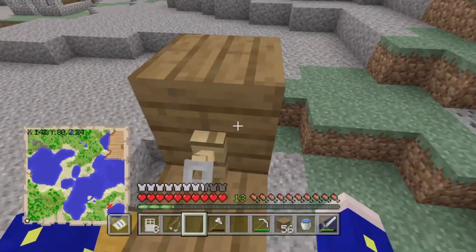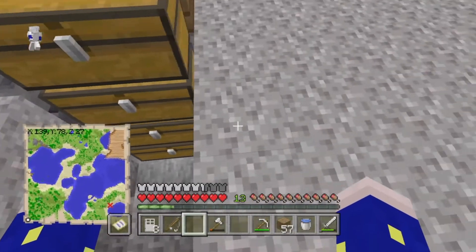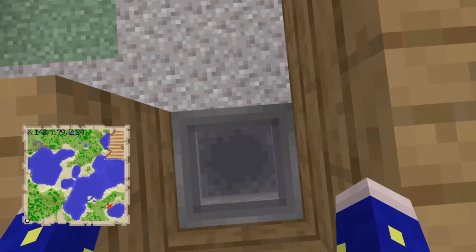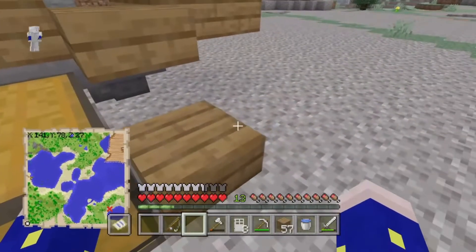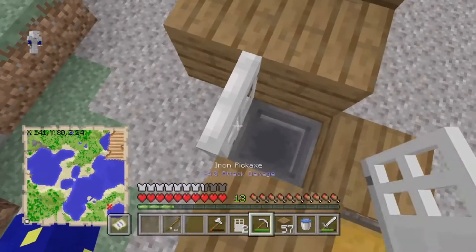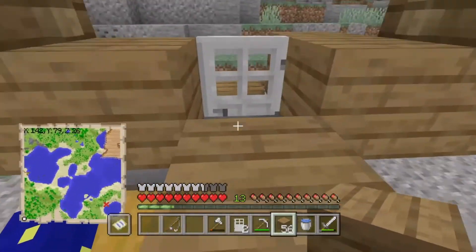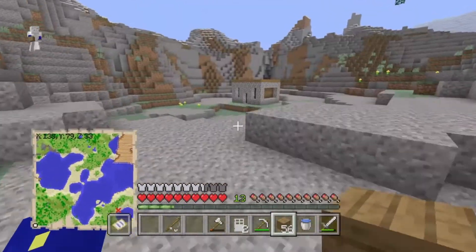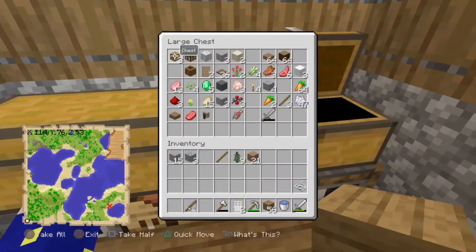This is one of the first farms I always make because it is so useful early on in the game. Later in the game you'll have yourself some massive emerald farms so that villager trading and everything like that works, so you really wouldn't need this farm as much. I forgot my note block - that's a very key component - and my redstone dust. I thought I had everything. I don't have much dust, but the advantage of this farm is that it is so early game friendly.